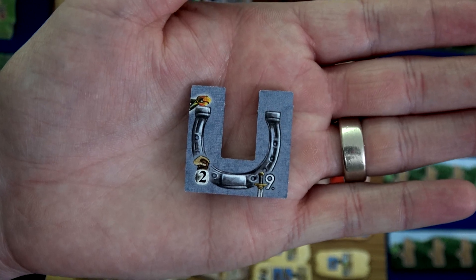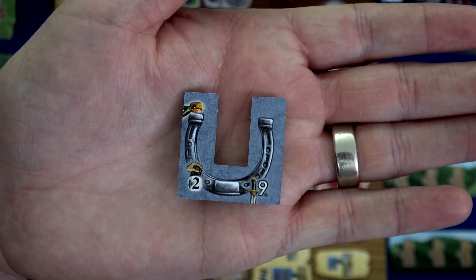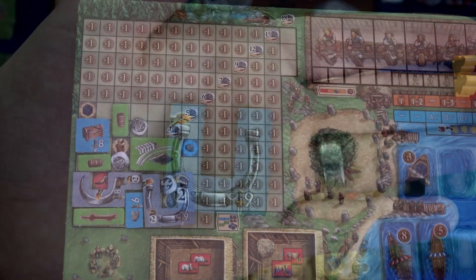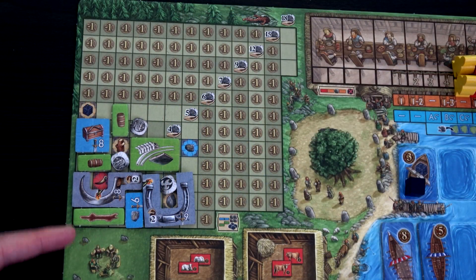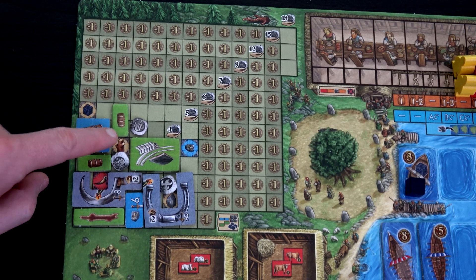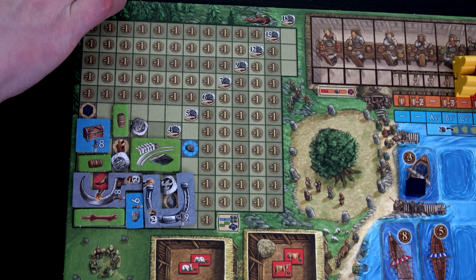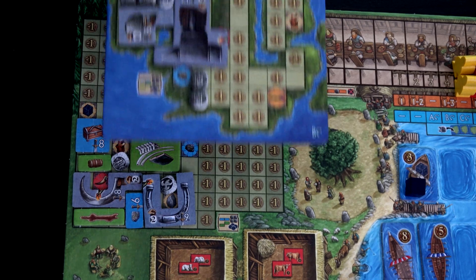Moving to income, I'm slowly but surely filling out the base board. I'm literally two spots away from gaining five coins from here but I don't have enough. Still, I'll gain the wood, stone, and mead — so gaining four from here, one still from my artisan hut, and three from the Isle of Skye unchanged, for a total of eight coins.